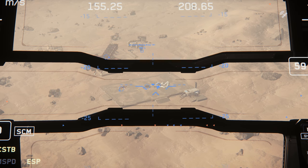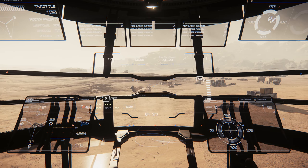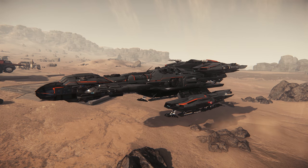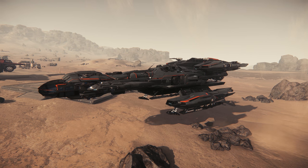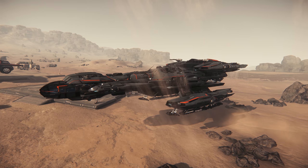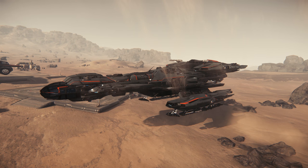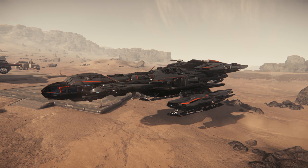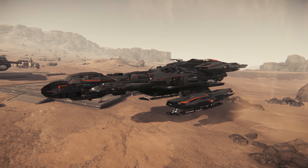There's hundreds of moons, planets, and systems that are going to be in the final realized persistent universe. Even in the test server right now there's enough places to land and enough asteroids, planets, and moons to touch down on that it feels like there's an unlimited amount of content to explore. Obviously most of the planet is barren and there's not really anything to do on it, but they have outposts with missions and different things going on so you can actually do stuff right now.